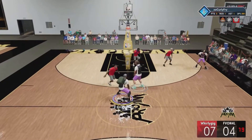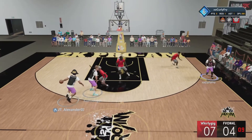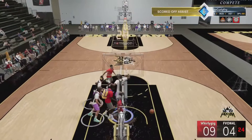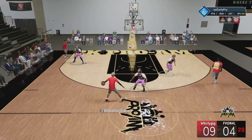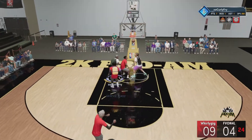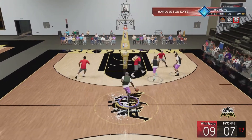Corner Specialist is one of my favorite badges — it never lets you down. The big plus is that you can leave it on silver and it's going to give you a great impact. On every 2K I've played I've always put Corner Specialist on silver and it's worked great. Do not put Corner Specialist on gold or hall of fame — that's a waste of badges. Leave it on silver, and if you don't shoot from the corner don't put it on at all.